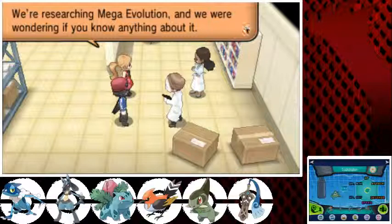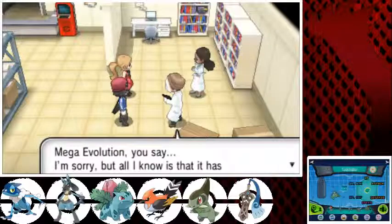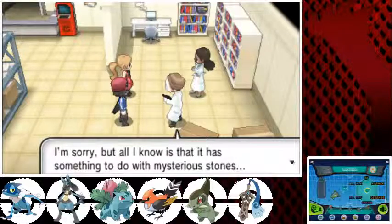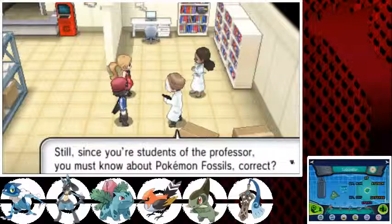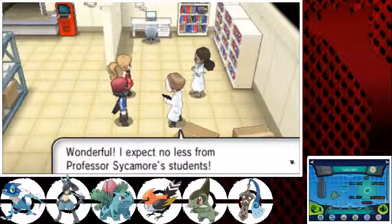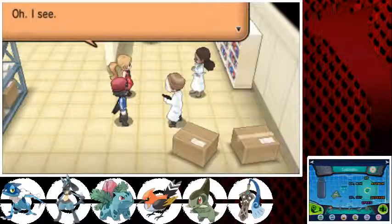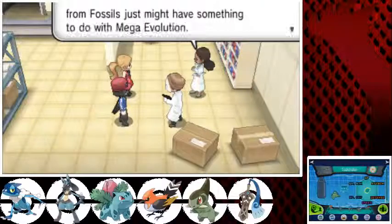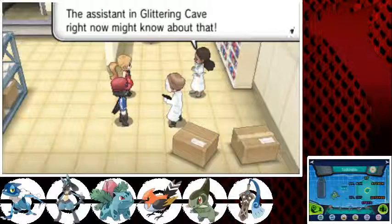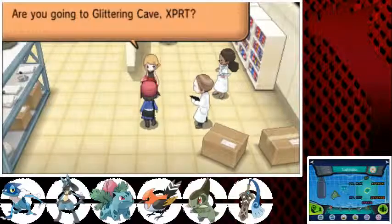We're researching Mega Evolution and we were wondering if you knew anything about it. So you're Professor Sigmor's students — I've heard about you. Mega Evolution, you say. I'm sorry, but all I know is that it has something to do with mysterious stones. Since you're a student of the Professor, you must know something about Pokemon fossils. You're going to tell me about something to do with Dixite, the assistant in Glittering Cave. So it looks like we're going to be exploring Glittering Cave.